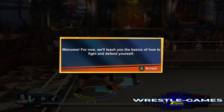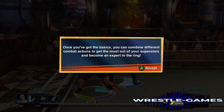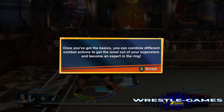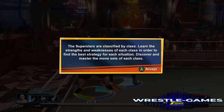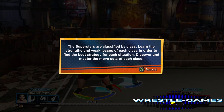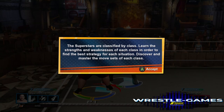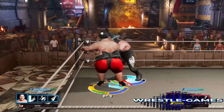Here's where the game shows you how to fight and defend yourself, combining different combat actions. The superstars are classified by class — learn the strengths and weaknesses of each class to find the best strategy for each situation. Discover and master punch combos by pressing X three times.